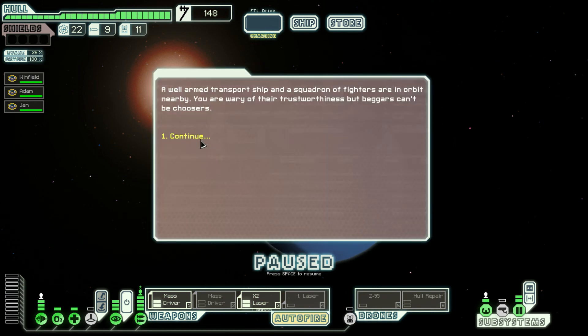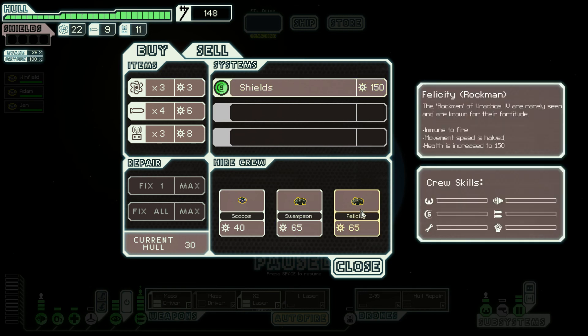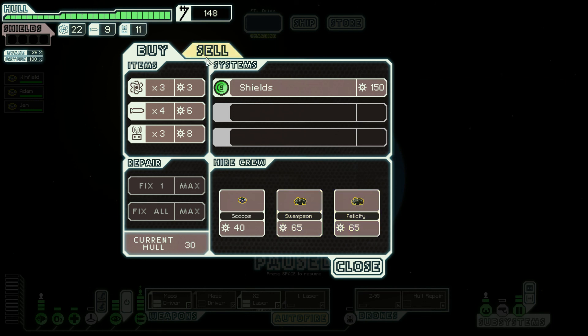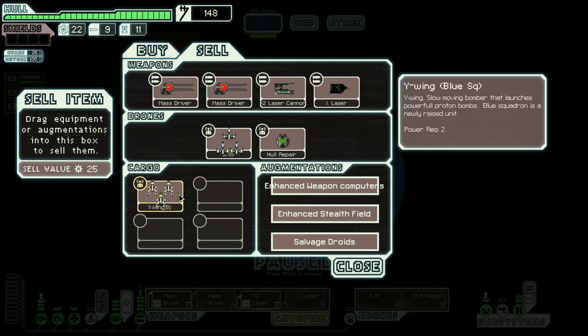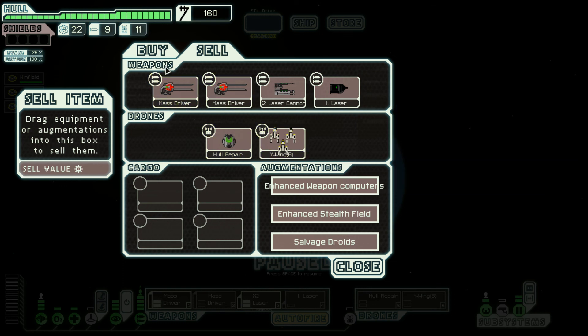A well-armed transport ship and a squadron of fighters are in orbit nearby. We are wary of their trustworthiness but beggars can't be choosers. Again, shields — we can almost do this but no. Immune to fire which is nice. Again Felicity — this time around it's someone else. I can sell the Blue Squadron B-Wings or sell the Z-95s instead and move these guys into the hangar.